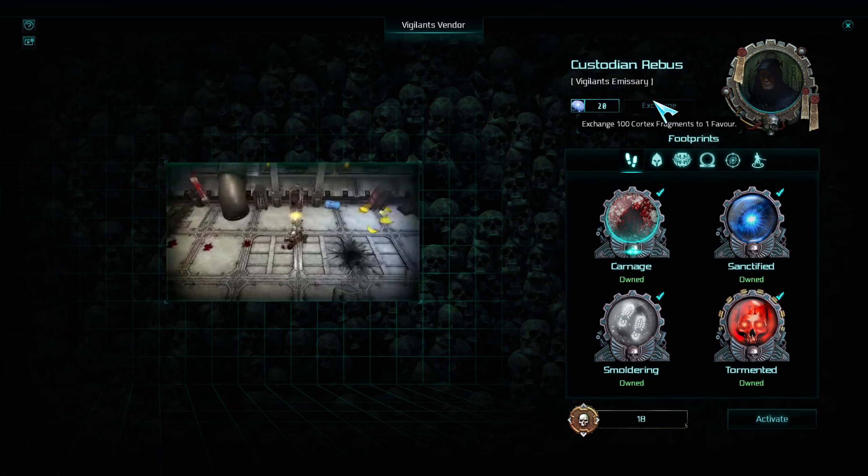What are Spoils of War chests? Those are the green chests that are protected by a demon. Just kill the demon and open the chests to unlock this objective.